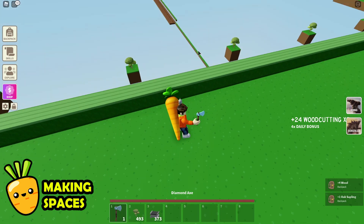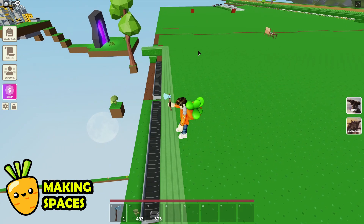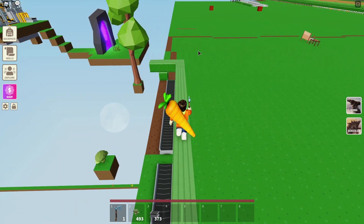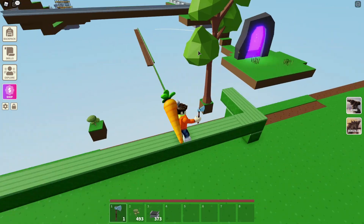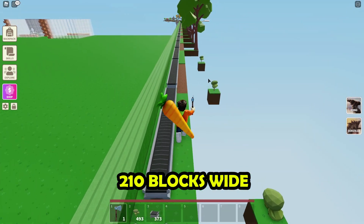So once you've got the script and the AutoHotkey software installed, let's get down to building the actual farm. You need to build the farm on the edge of your island. It needs to be in a straight line, because your character will only move left and right. The total amount of space you need is 210 blocks wide.